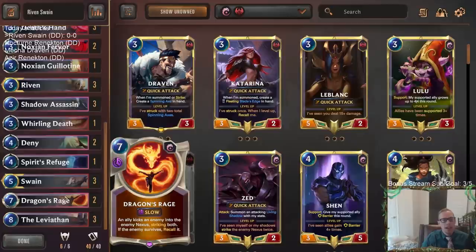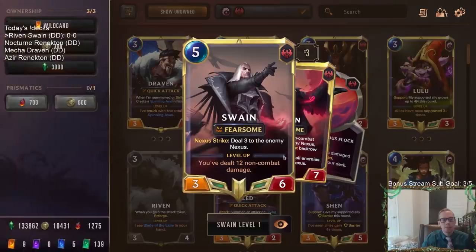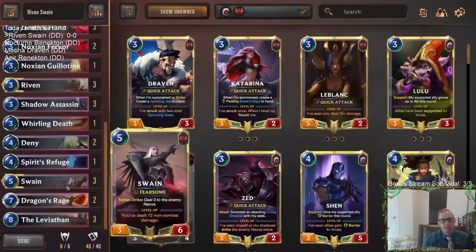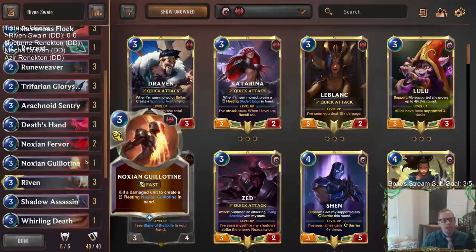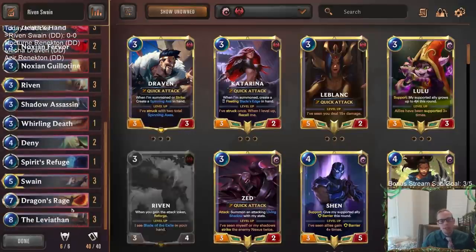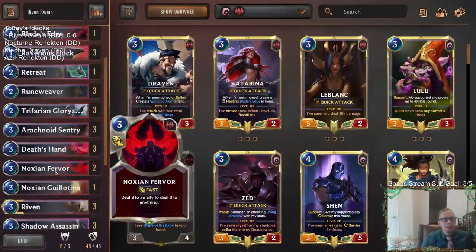The spicy card at the top end is Dragon's Rage, which is pretty underrated. Dragon's Rage says an ally kicks an enemy into the enemy nexus, striking both. Why that's really important is that if you have leveled up Swain and Dragon's Rage on Swain, it strikes the nexus and does three to all enemies and the enemy nexus. So basically you kick something into the nexus, strike the nexus, do three to the nexus and three to all enemies — an awesome combination. Dragon's Rage on something like Leviathan can be pretty nice too.